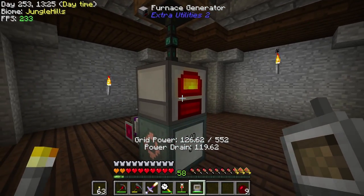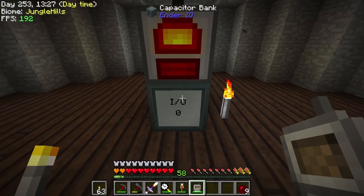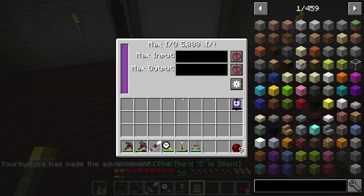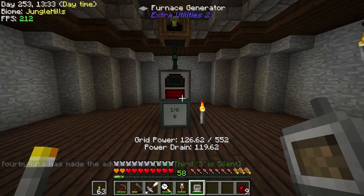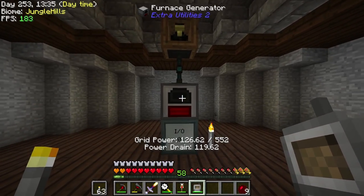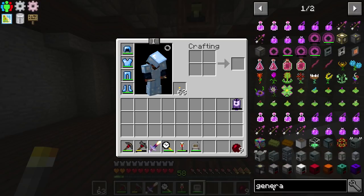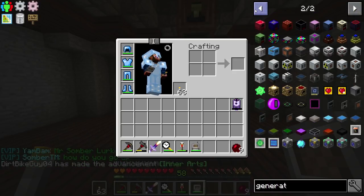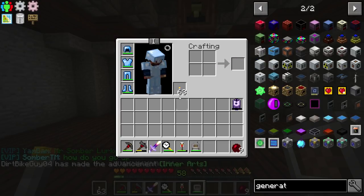So we have one that is kind of automated — this is just our current main power source. This thing is insane, generating a significant amount of power keeping everything powered and it has no issues right now, but later on down the road we're gonna need a lot more power than what this thing is putting out and we're gonna need to get all these other generators automated.